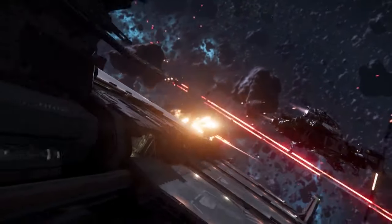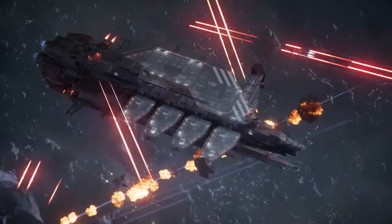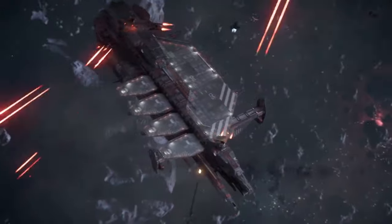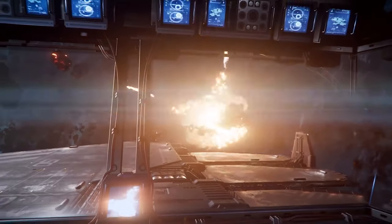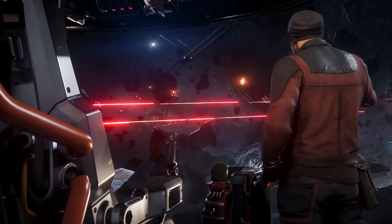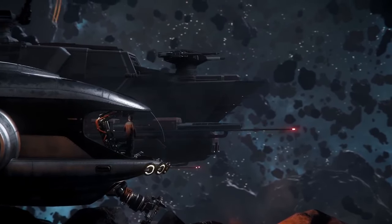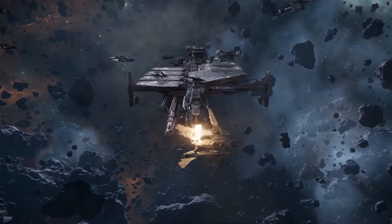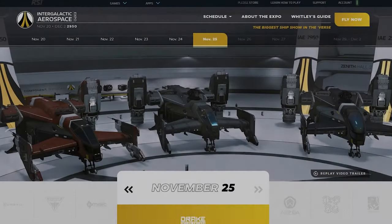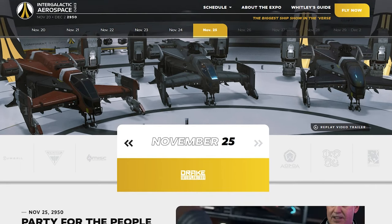Once the concept sale finishes, that ship is likely to be sold again once or twice a year on special events, but it won't have lifetime insurance anymore and its price will have gone up. Ships with lifetime insurance can also be called LTI tokens, as people will buy small concept ships just for the lifetime insurance to upgrade them to bigger ships later on, giving those big ships lifetime insurance when you can't buy them with it anymore. Only the very most expensive ships will always have lifetime insurance.